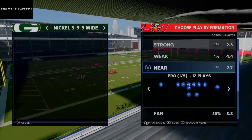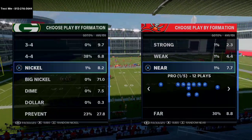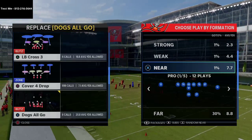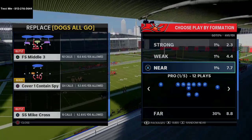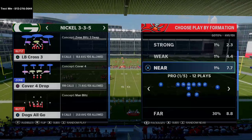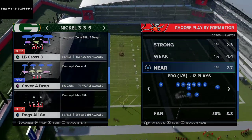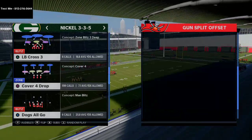For our audibles, all we're going to do is replace cover three buzz with Mike Blitz 3 — that's it, really simple. We're going to come out in nickel 3-3-5 and set cover three cloud as our audible, with our base play being cover four drop. That gives us cover four, cover three, cover two, and man coverage to stop the different things people will do in the passing game. What I want to show you specifically today is a blitzing scheme.